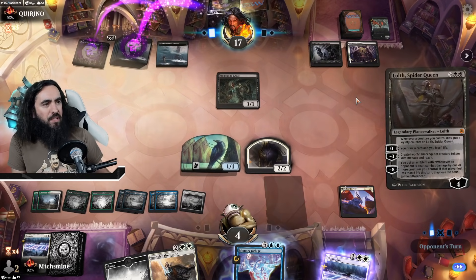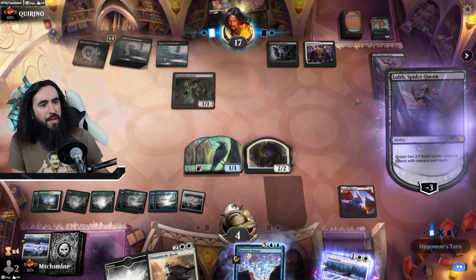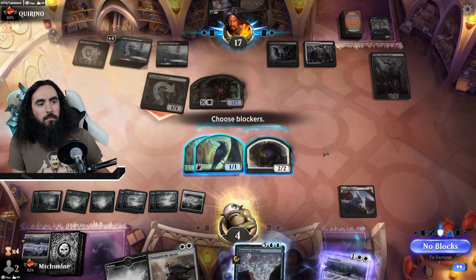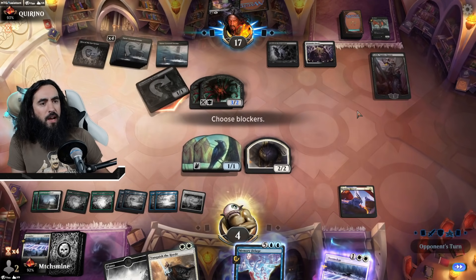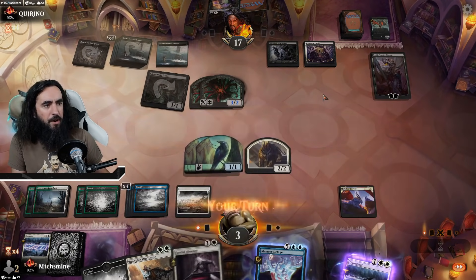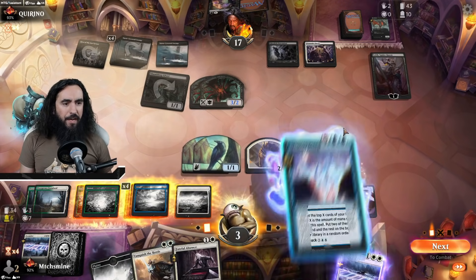The Memory Deluge will help us find some nice stuff, which I like a lot. And we can still wipe the board here, which I also like a lot. I will take that — I don't want you to have anything here. This is also very nice — so first we're Memory Deleuge-ing and getting ourselves Mordekainen.